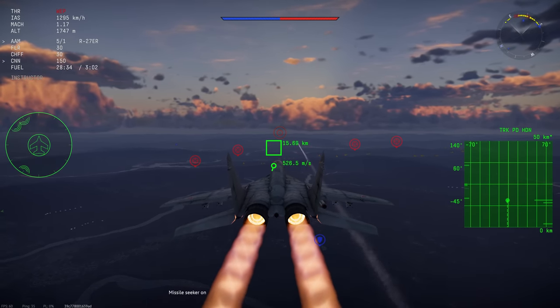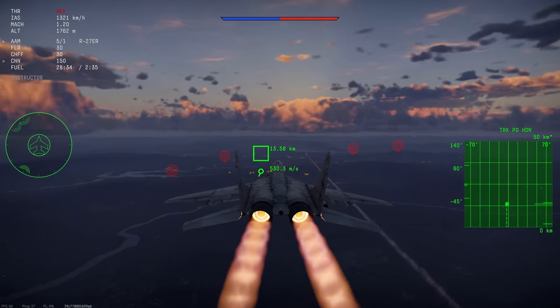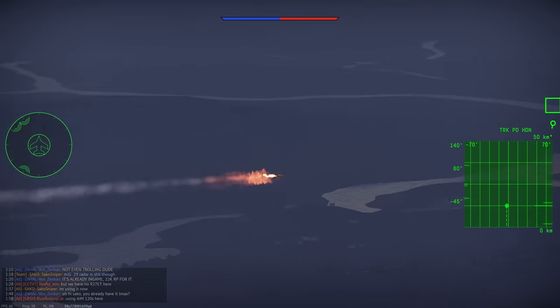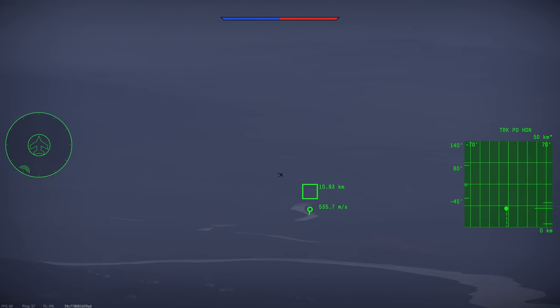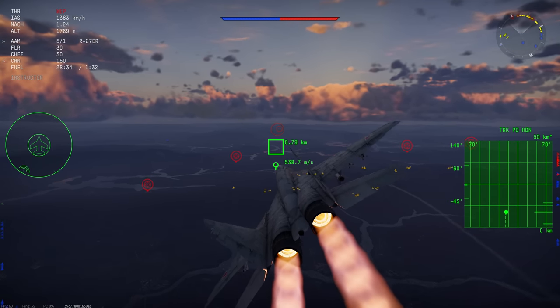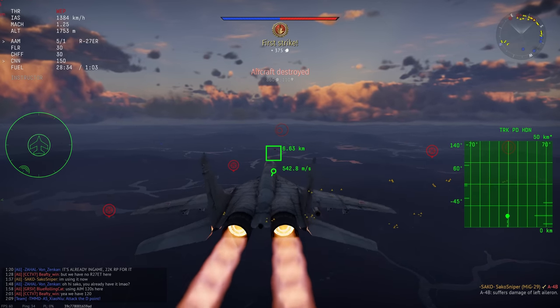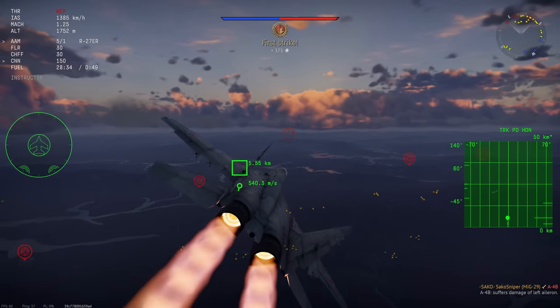The MiG-29 did suffer a little bit upon initial release, which led to Gaijin giving this plane the R-27ER. This missile is much faster than the AIM-7M and AIM-7F, giving the MiG-29 arguably the best radar-guided missile in War Thunder. But has this change been enough? Is the MiG-29 still suffering?